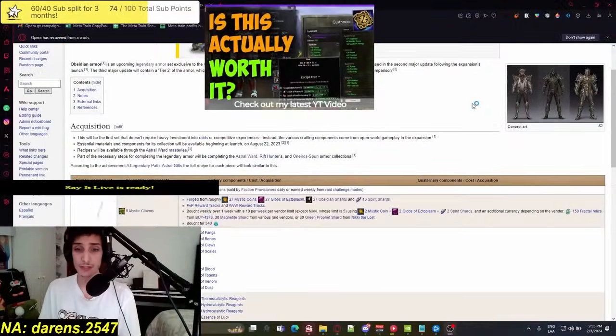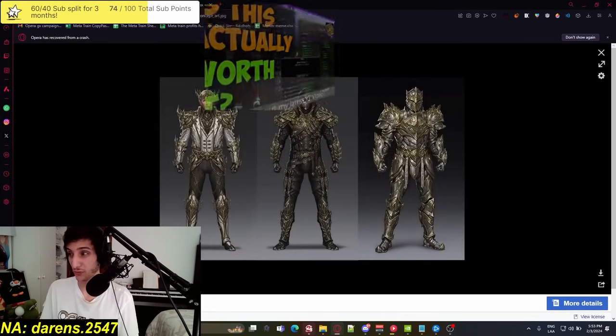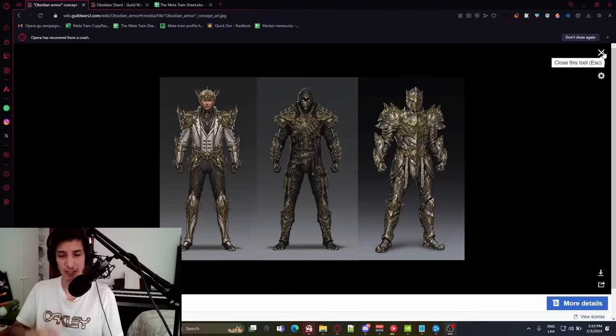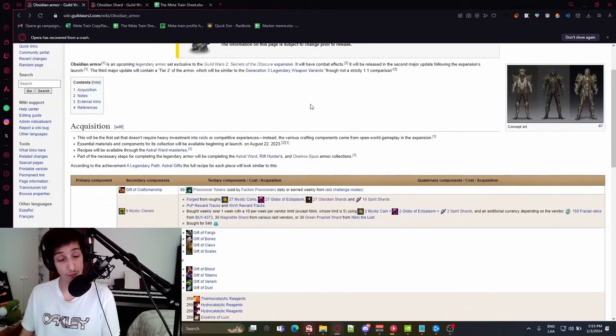So how do you make a legendary obsidian armor? First, these are the items that you need. Also, this is how it looks — it looks awesome, this is why you probably should do it. The light set is probably the weakest one but look at the heavy and the medium one — absolutely gorgeous. There are also supposed to be some variants coming out, maybe arena ones with different colors or particle effects. And of course it gives you quality of life like being able to change all your stats on all your characters whenever you want. Very good, but they're very expensive.